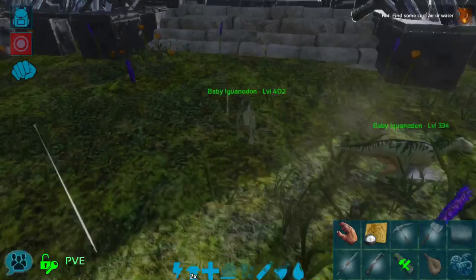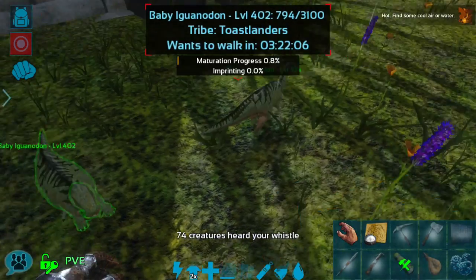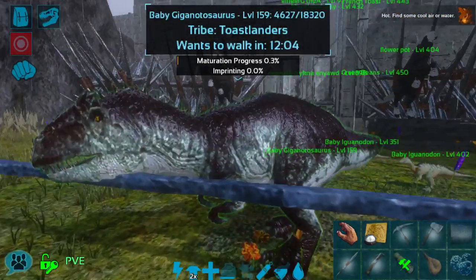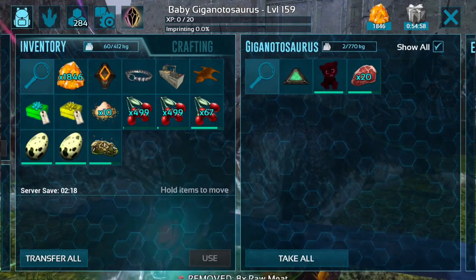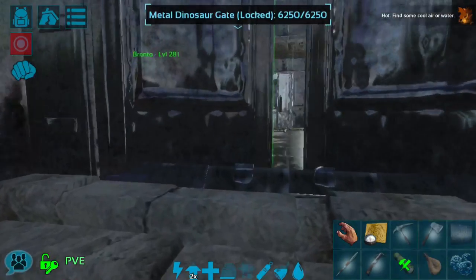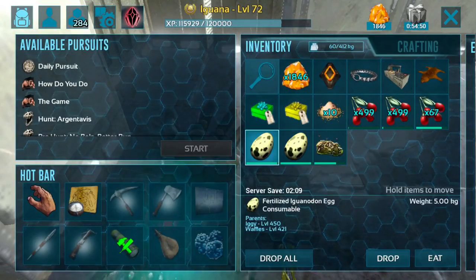Either way I think we'll still see some cute baby iguanodons, and hopefully you guys enjoy that as much as I do. The star of the show is this little giga. I'm going to have to get more food for him and we'll drop another egg.